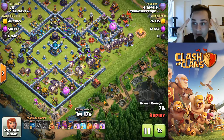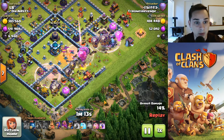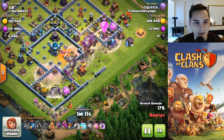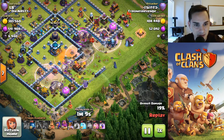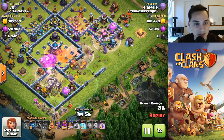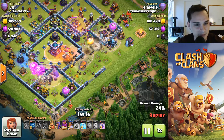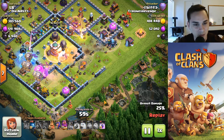He's got a wall wrecker and doesn't even use his warden. Like, how are people in Legends League? I don't understand — is it this easy to get there? Watch this — hey, spell on the town hall. Just watch the wall wrecker.